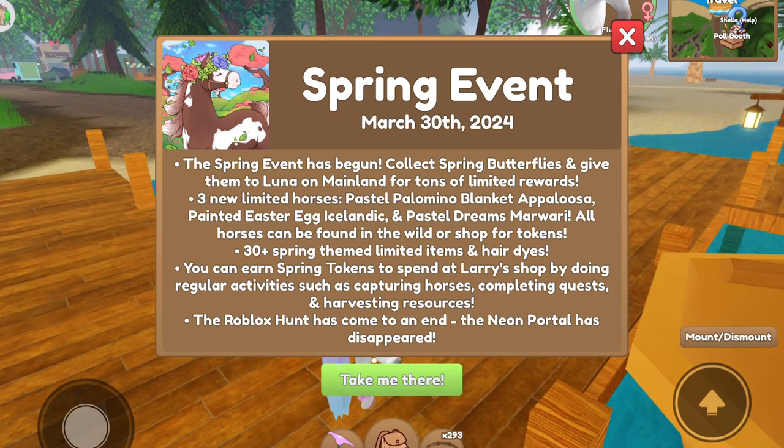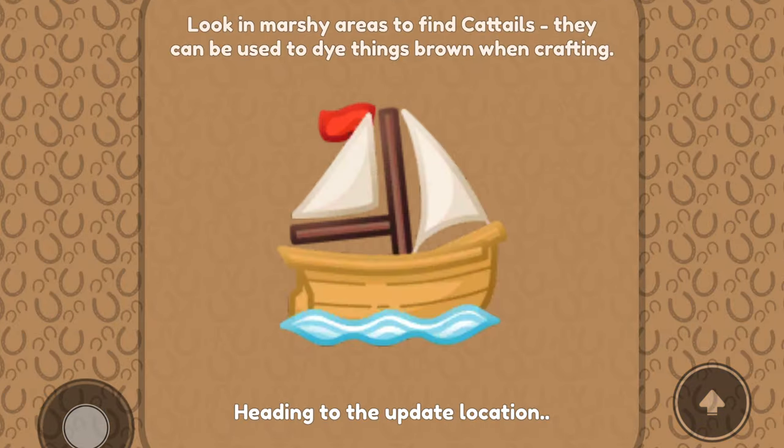Hey guys, it's Lemon here, welcome back to another Wild Horse Islands video. The spring event has begun! Collect spring butterflies and give them to Luna on mainland for tons of limited rewards. Three new limited horses: Pastel Palomino Blanket Appaloosa, Painted Easter Egg Icelandic, and Pastel Dreams Marwari. All horses can be found in the Wilder Shop for tokens. The Roblox Hunt has come to an end and the neon portal has disappeared.